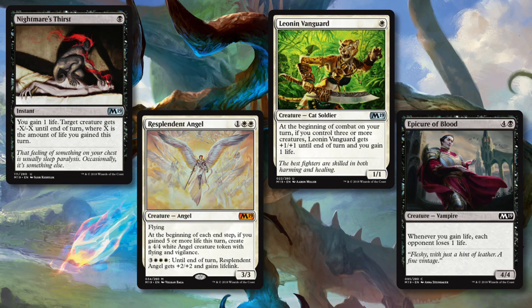Cards to watch out for during the pre-release: cards with Lifelink. Lifelink is going to show up a lot during the pre-release. So if you have some good black and white cards, look for ways to gain life and drain your opponent.